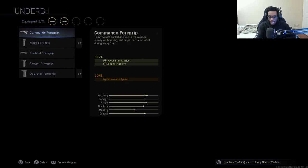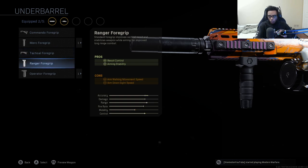For the underbarrel, this is where things get pretty interesting. The Ranger Foregrip is mandatory on the G36C because it has a lot of vertical recoil, and to counter that, the Ranger Foregrip provides recoil control as well as aiming stability. This makes it a lot easier to use at longer ranges, and because this is an LMG, long range is its strong suit — but with the AR barrel you can also take enemies out at close and medium range.